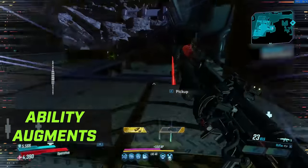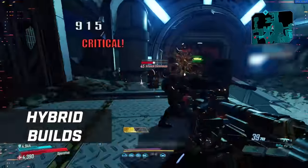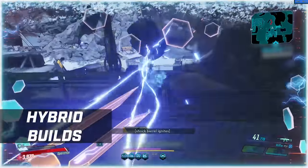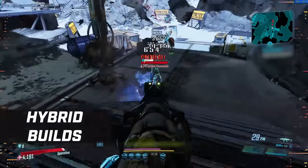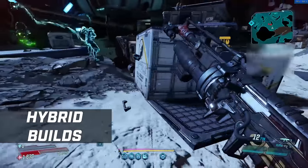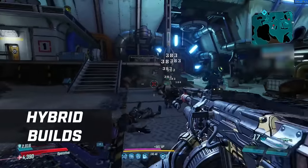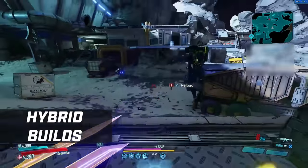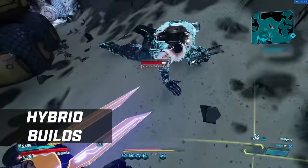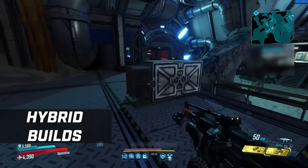Unlike other characters, you don't really want to dedicate to one skill tree as a whole with Zane. It's more about creating hybrid builds between the three trees and augmenting the two abilities that you have. For Amara you might put all points into one tree, but for Zane at level 50 you want to reach the capstone on one tree and then dedicate remaining points into another tree. You want roughly 60-75% in your main tree and 25-40% in another, or even split between all three, because the capstones for Zane as a whole aren't amazing.